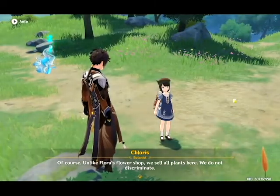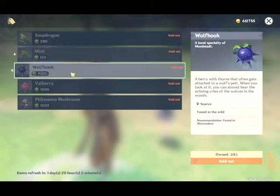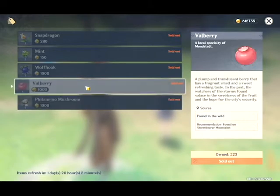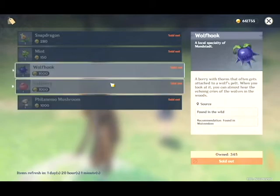You just need to buy plants here. You just select the different type of plants or materials needed for your characters. Take note that these items refresh every three days, so use them wisely.